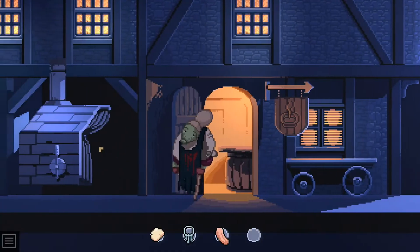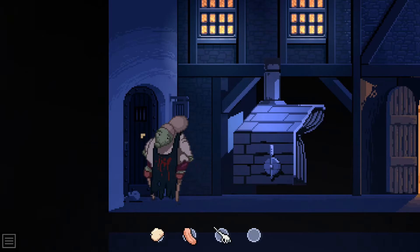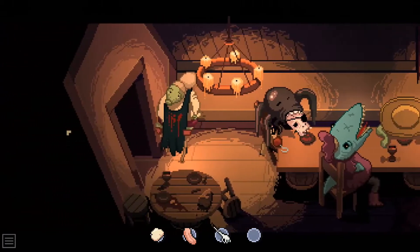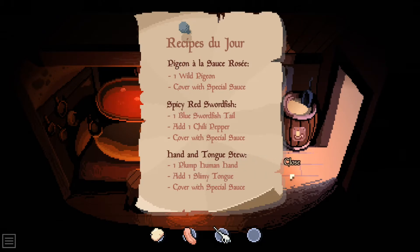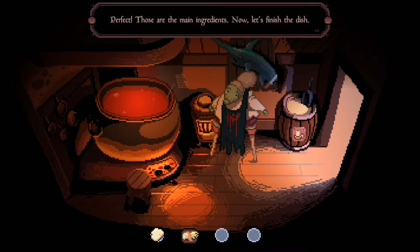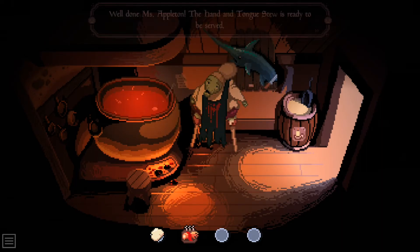The jail is just over here - let's see what's inside. Oh okay, a skeleton. Just the hand. They're kind of dead for sure. I think the skeleton hand is not conspicuous enough - I need a plump human hand and a slimy tongue. So if we put the hand in the boiling wax - there we go, I see the logic. Now it looks a lot more wholesome right? Wax hand. Combine it with the tongue - there's the main ingredients. Let's finish the dish, serve up. Well done - the hand and tongue stew is ready to be served.